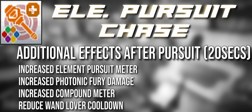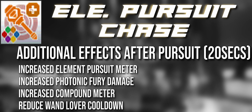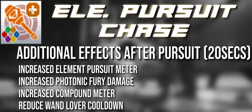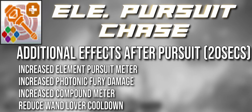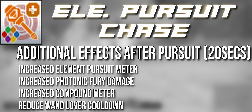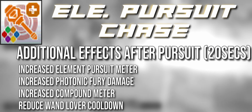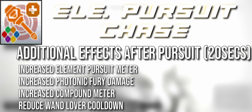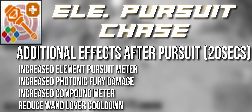Additionally, Pursuit Chase reduces Wand Lovers cooldown by 10 seconds every time you use One Element Pursuit — and we start seeing synergies with the Wand Lovers improvements. The effects from Enhanced Pursuit, like the 5% potency and 5% damage reduction, also carry over for 20 seconds. The reward structure being built is: you've built One Element Pursuit, gained Shift the Bond bonuses — and once you use it, you get benefits that help you build things like One Element Pursuit again.